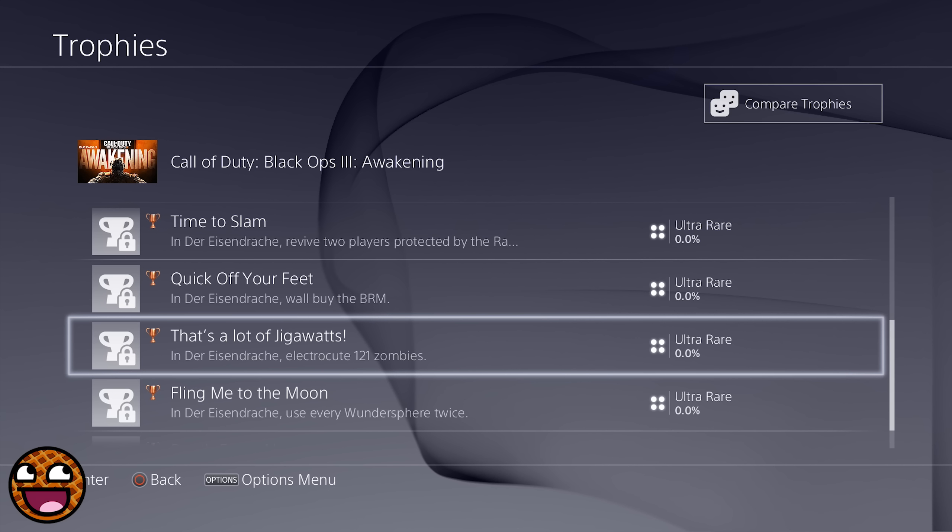Next trophy: Quick Off Your Feet. In Der Eisendrache, wall buy the BRM. This straight away sounds just like Buried. Do you remember being able to buy an LMG in the spawn on Buried? You had to run and jump, mantle onto a small platform, and buy the gun before the platform disintegrated below your feet and you plummeted down. To me this sounds just like that, which is super duper cool. But one thing I'll note is that in Black Ops 3 we have wall running now, so what if they made us wall run in a specific difficult area — somewhere where we had to be extremely quick in order to buy the BRM? I think that would be super cool.